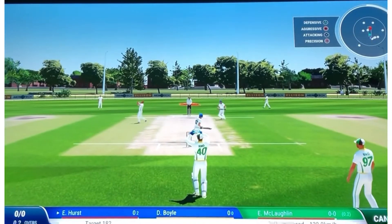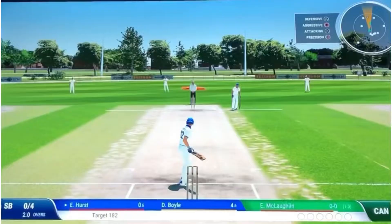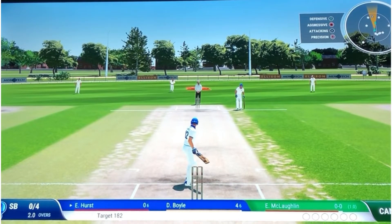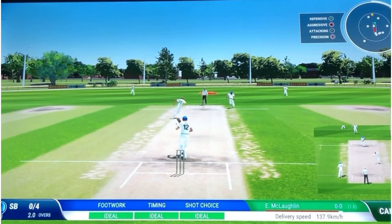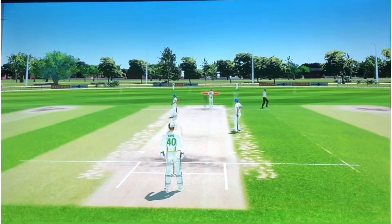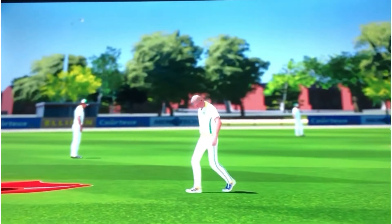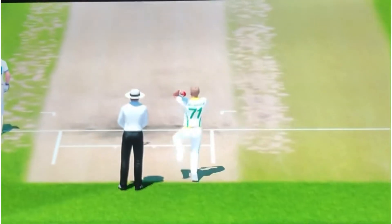Just going to try to attack a bit more this innings. Bouncer — ducked under it. Will that be called a wide? No it won't. So I'm on none off six here. Straight down the ground, very similar to the shot that got me off the mark in the first innings — straight back past the bowler, almost took his feet out. That's four runs right there. That is gold.